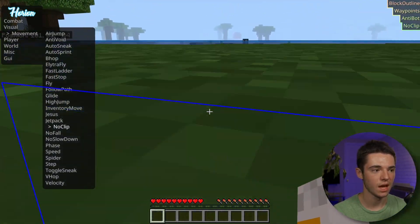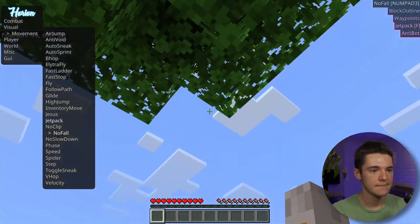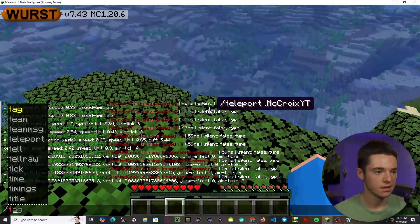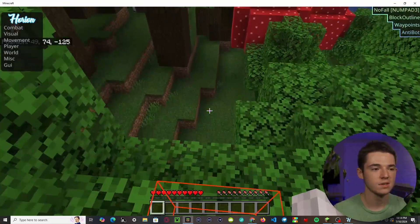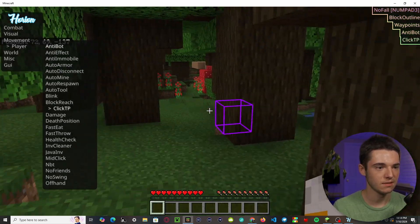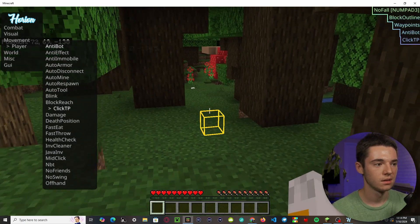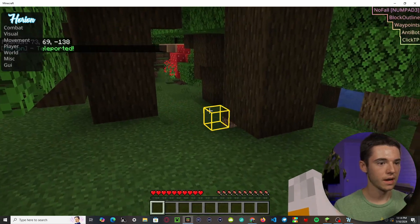No clip isn't working very well either. Let's try no fall — switching to Java so I can jump off the side. I took damage, so no fall doesn't work. Let's try click TP — it's not working for me; it just teleports me back. Dot TP also teleports me back, which is good. Without an anti-cheat it wouldn't do that.